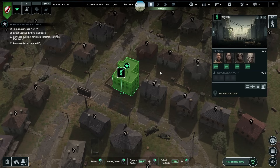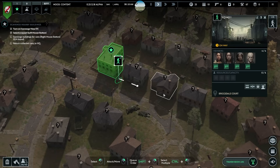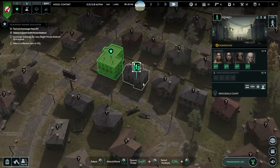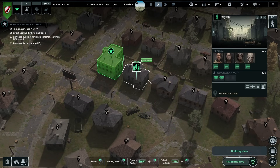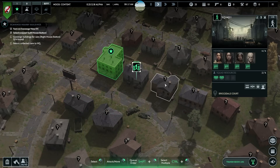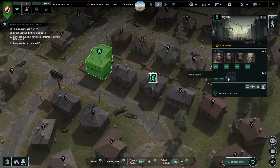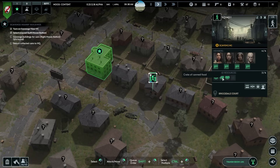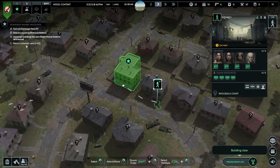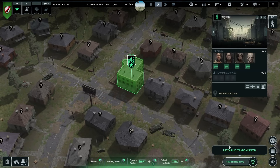Select a squad - squads are up here. Scavenge the buildings with right mouse button. Zero four found - scavenge them for cans, canned food. Let's scavenge this one right here and turn on regular speed. They'll go in the house, there'll be a little blue line, and when that's done they have scavenged it. They can only hold four items of free space - one for each person. They found crates of canned food and they'll automatically go home when done. That's the very basics of scavenging.